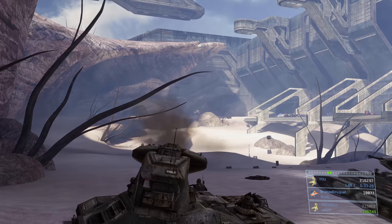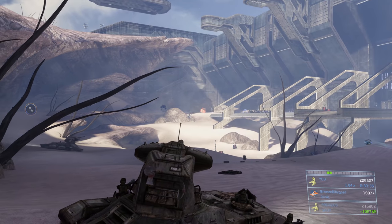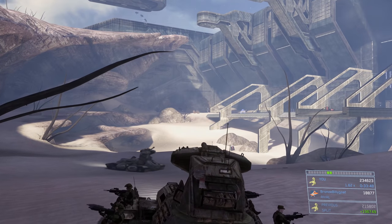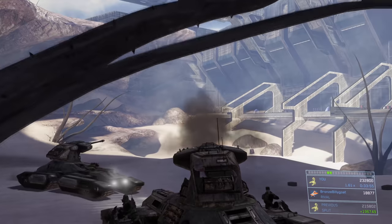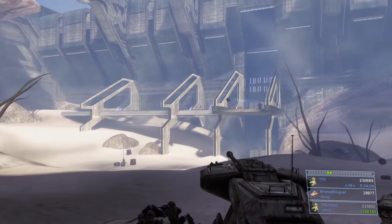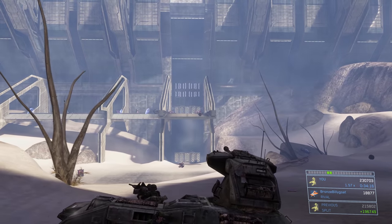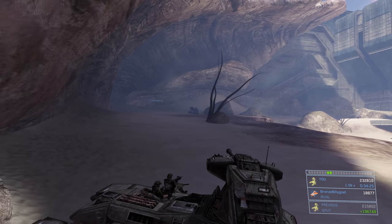There are a couple more parked choppers without pilots that you actually want to take out because they're parked up on the structure on the right — Brutes will hop in and occupy them if you leave them. It's easier to take out an empty chopper than a manned one, so blow those up as soon as you're done with the Wraith. Start moving up along the left side, but take out as many enemies as possible from this general area first, because once you move up enough two more ghosts will spawn in along with a Phantom that drops off a Wraith and other Covenant troops if not taken out fast enough.